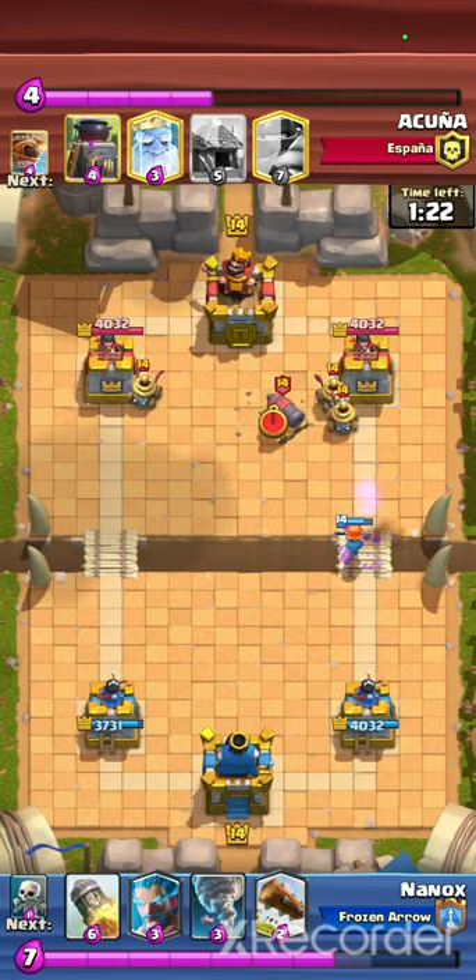Playing only defensive X-Bows in this matchup means you have to Rocket Cycle, and this was a good opportunity to Rocket because it could touch his tower as well as his canine cart.